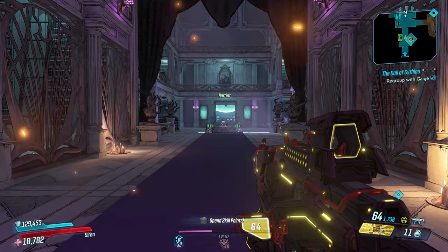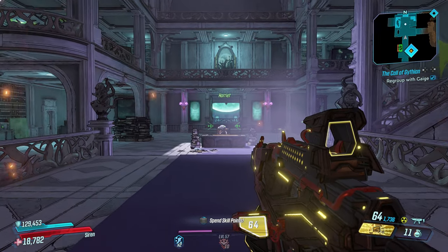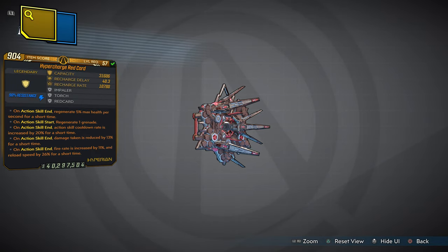Welcome back to another Borderlands 3 custom modded item weapon showcase number 9. Today we're going to take a look at my brand new item, and it's actually in the form of a shield. This shield is called the Hyper Charge Red Card.